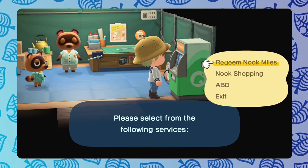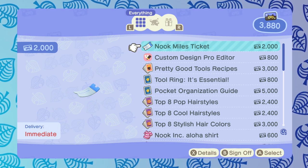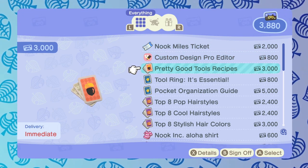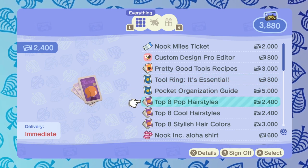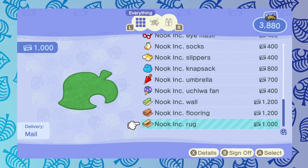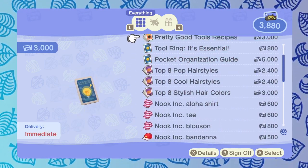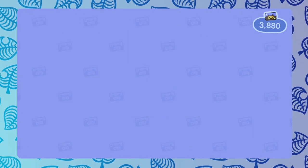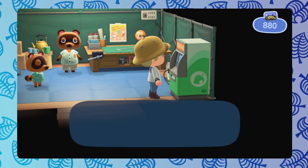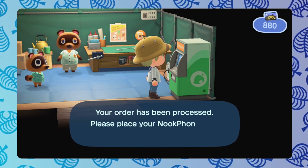So we're going to actually go here to the Redeem Nook Miles menu option and go down to the Pretty Good Tools recipes. Now you can see there are actually quite a few items you can claim with Nook Miles, as well as some furniture and some clothes. But we're definitely interested in unlocking better tools that don't break as easily. So we're going to go ahead and redeem the Pretty Good Tools recipes for 3,000 Nook Miles.